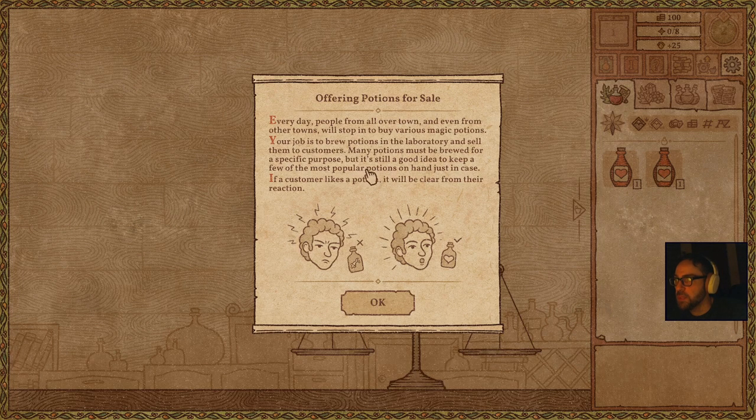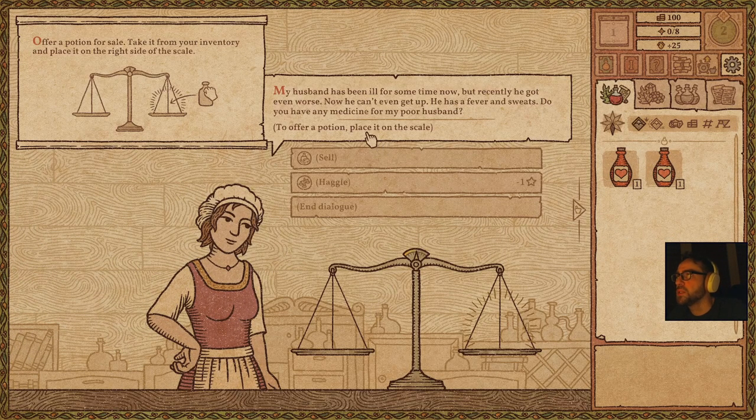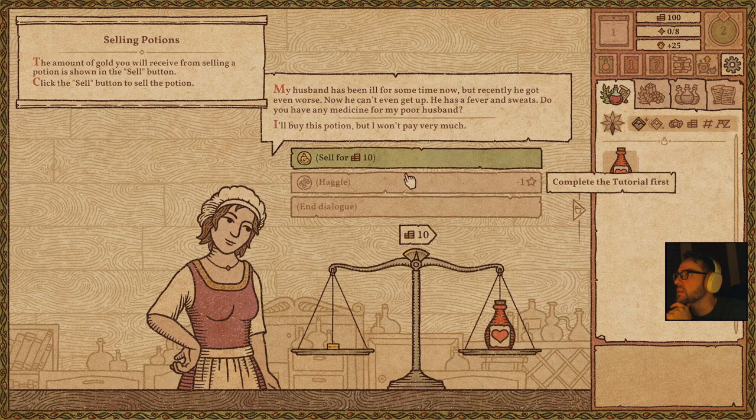There are many potions that must be brewed for a specific purpose, but it's still a good idea to keep the most popular potions on hand. So what do we got? Two potions of healing. 'My husband has been ill for some time now, but recently he got even worse — he has a fever and sweats. Do you have any medicine for my poor husband?' We have to put it there — getting ten for that.